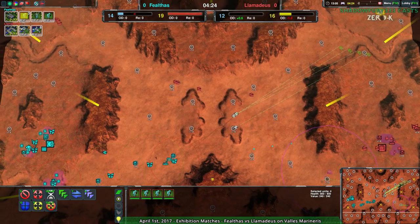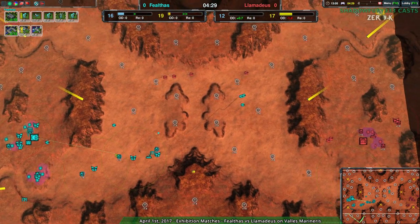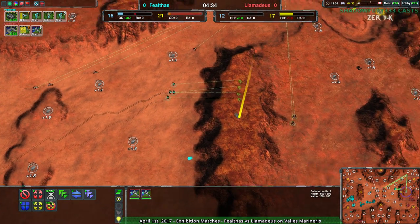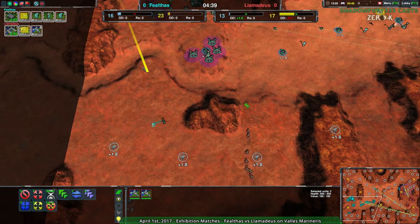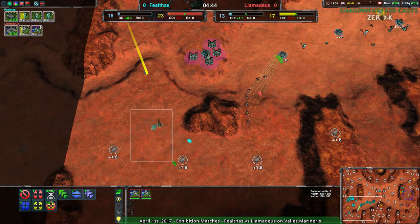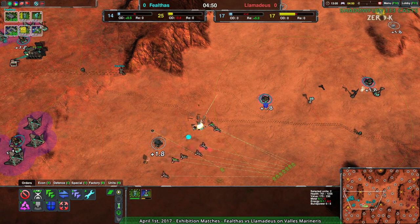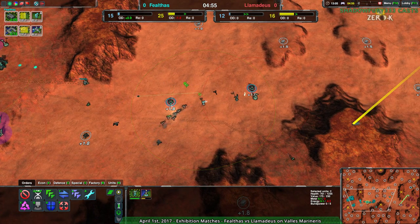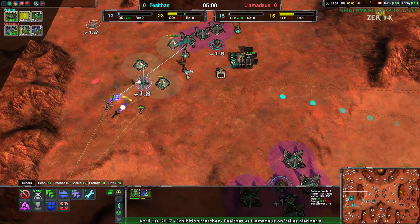There are only about three or four glaives running around. Llamideus, on the other hand, has two groups of four daggers each — more than enough. Fealthas is going for more harassment but not in the area that's actually being developed. That said, Fealthas is still ahead — they still have an economic advantage and the time to build up lotuses. They should build up more defenders and lotuses and generally have strong defenses. The development time was enough to make up for a lot of what they lost.